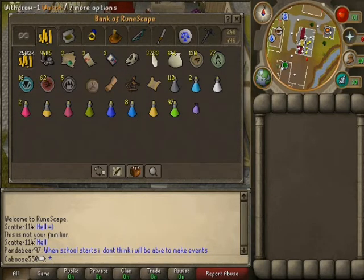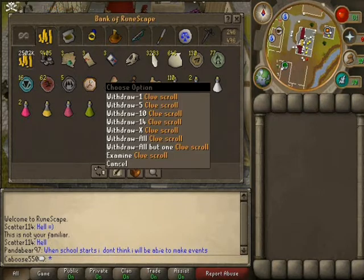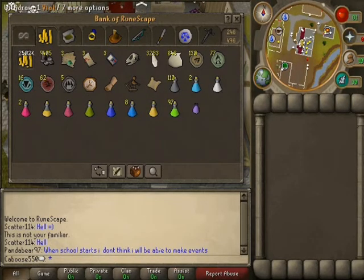Here's all my treasure trail stuff. Had another set but I lost it. Level 3 clue scroll here. Here's all my potions — been running out of a lot of them lately. Doing a bunch of stuff, haven't really been replenishing them.